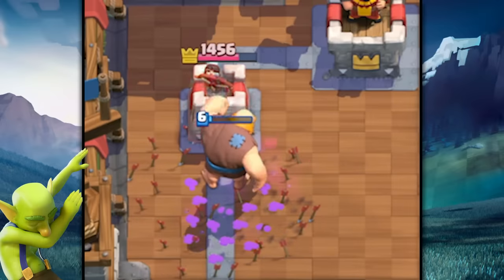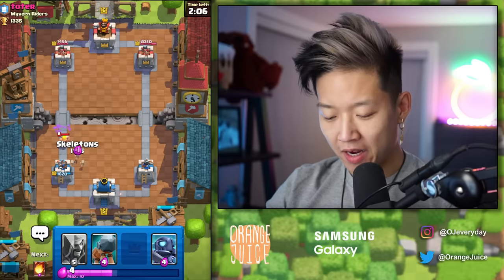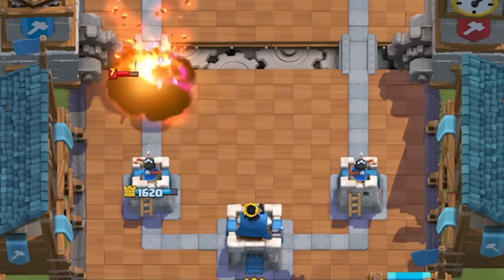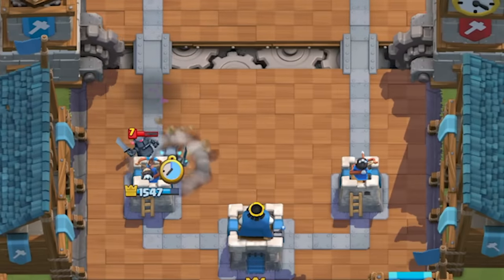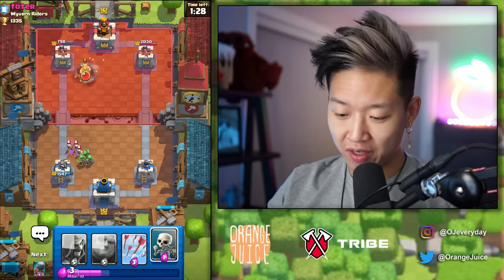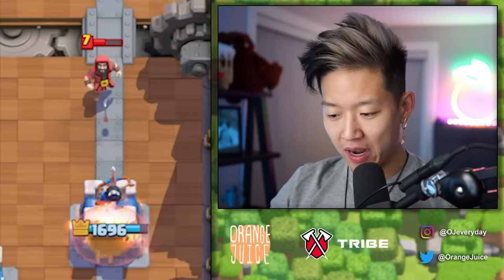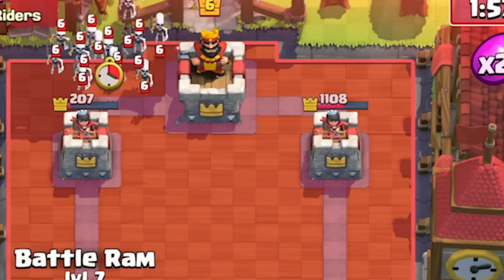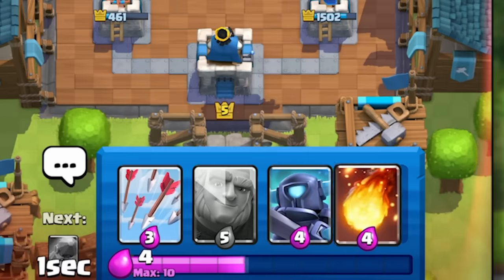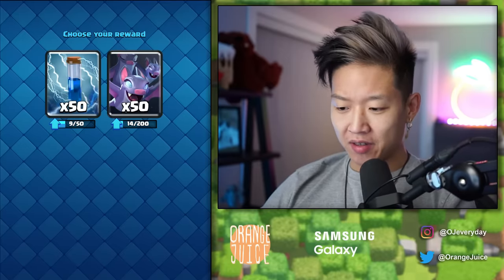I should have brought my Zap. What in the world is everyone doing with Goblin Barrel down here? I can't ignore that either. It's gonna rush Bats around — there's nothing they can do. I hate that I had to waste a Mini P.E.K.K.A. for that. On the plus side, my Spear Goblins do one-shot Skeletons right now. That's free Fireball value. We'll have to take Zap because I would need 200 Bats.